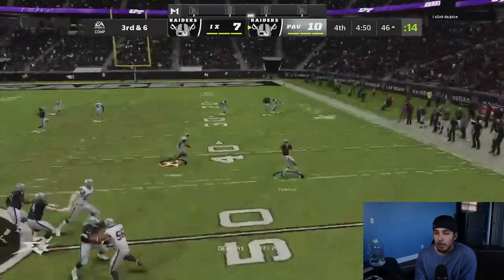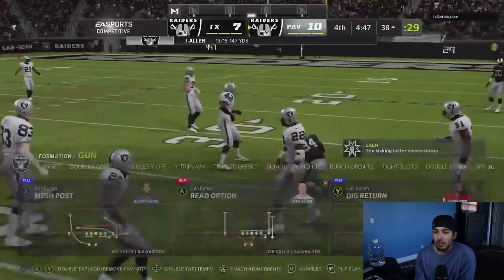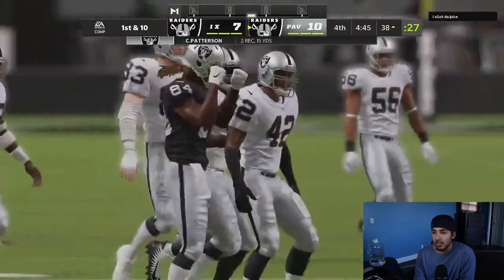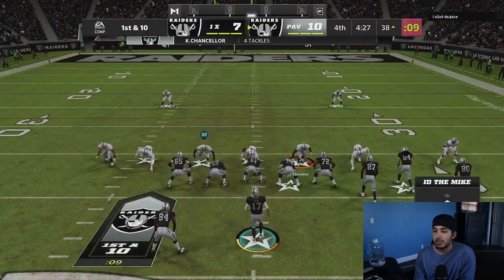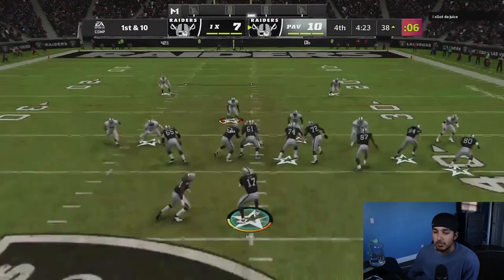We are going to run dig return and hit the nice out route for an easy yard gain and first down conversion — it was just wide open. I believe I was going to have the zig route open as well, but I just saw the out route and took it. Easy read, convert the first down.